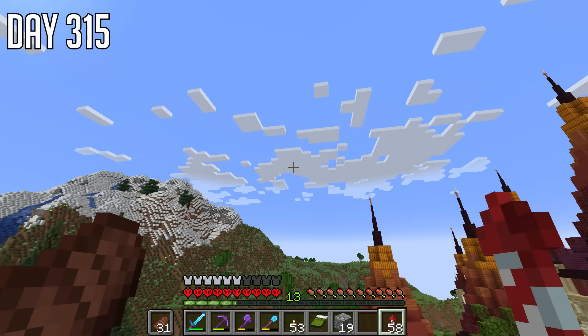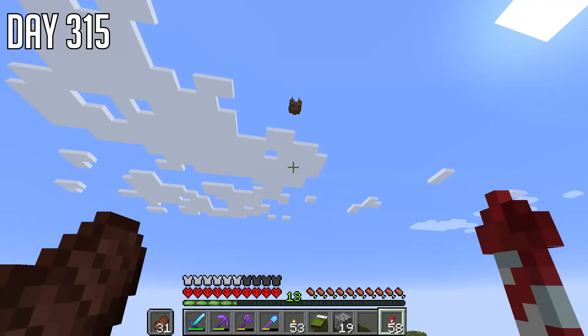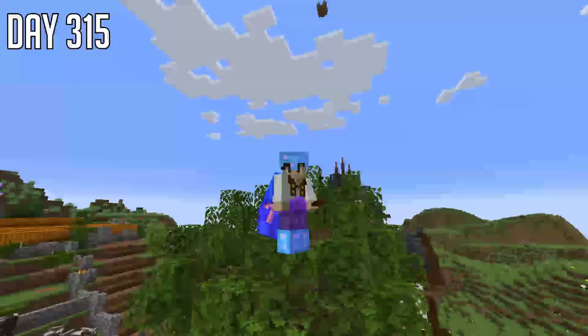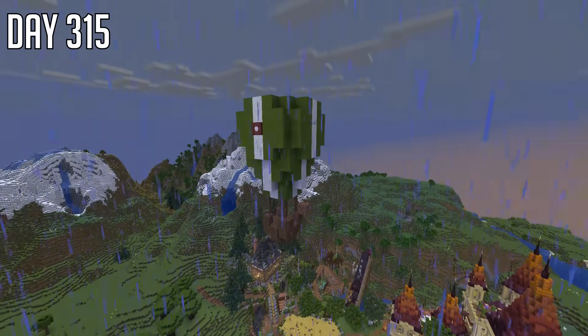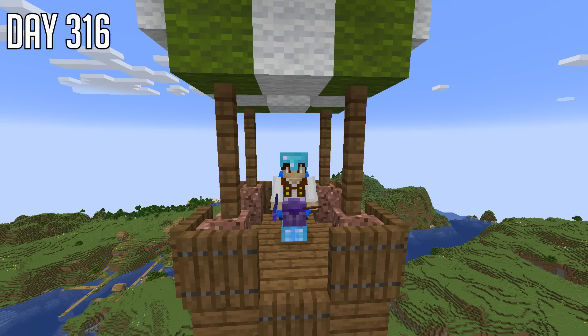To AFK the farm, I have to go up here. And as you can see, I've started on something already, but we're going to finish it off now. And that thing is a hot air balloon — I love hot air balloons, I want to build one. I use some green and white wool and then decorate it with some trapdoors. Now I can stand here AFK and hopefully we'll get some gunpowder.